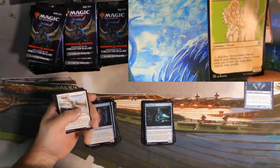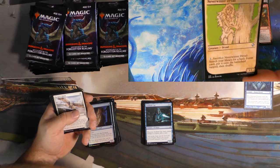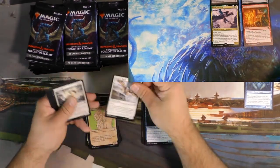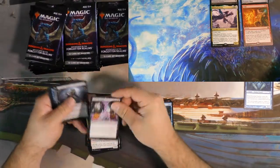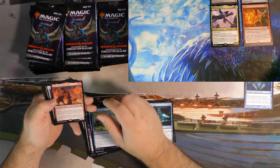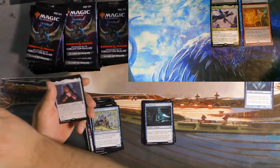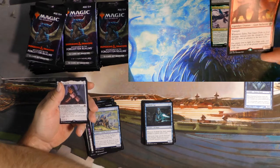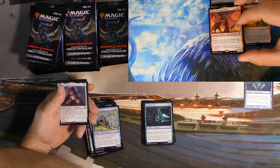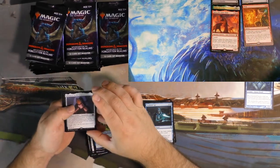Neverwinter Dryad — interesting art. And yes, that's just me being nice. I'm not interested in that art whatsoever. Fate's Reverse, Lightfoot Rogue. Zalto, Fire Giant Duke — Legendary Creature, Giant Barbarian. He's tramply, and then when he takes damage you get to go into a dungeon. He's a guy.